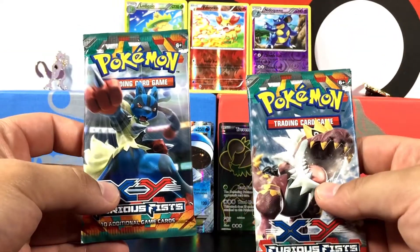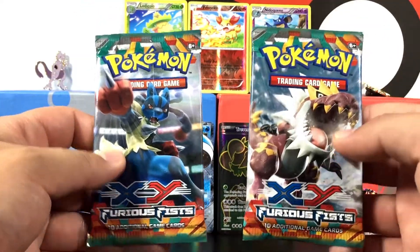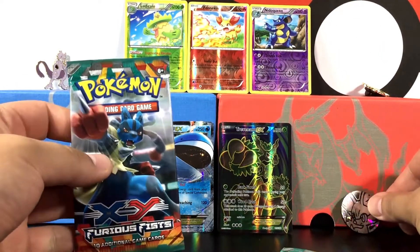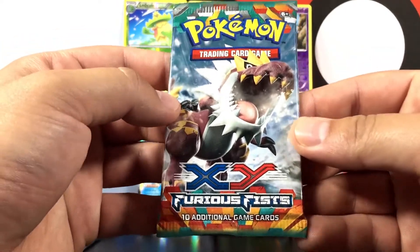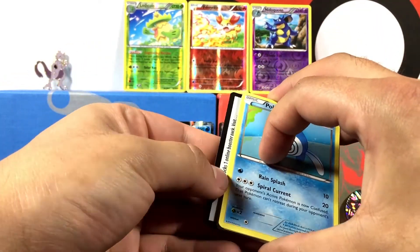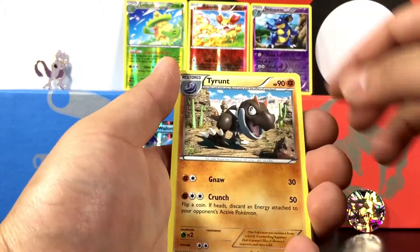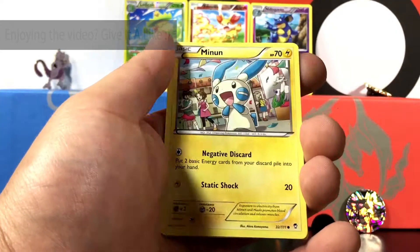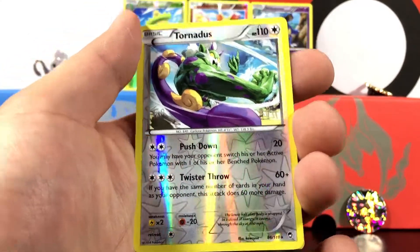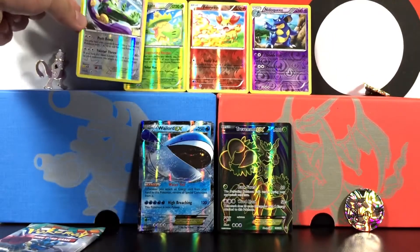We are on to our last two packs! Let's flip a coin to decide which one we open last - heads this one is last, tails the other one is last. Got it - it is heads! Let's open this one up. Can we get another ultra rare? There's the code card. We got a Machamp, Makuhita, Minun, and a reverse Tornadus which is a reverse rare - love getting reverse rares! The final card is going to be Beartic - nothing crazy but that Tornadus reverse is cool.